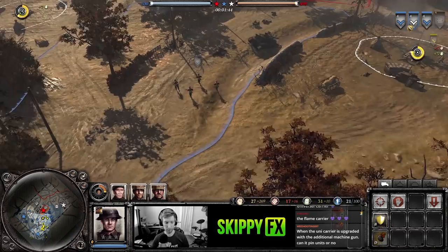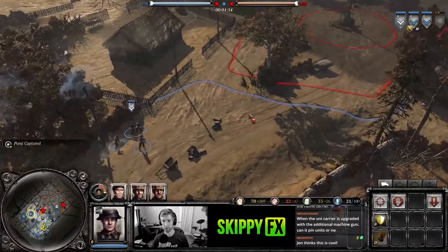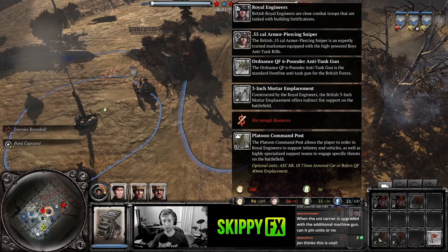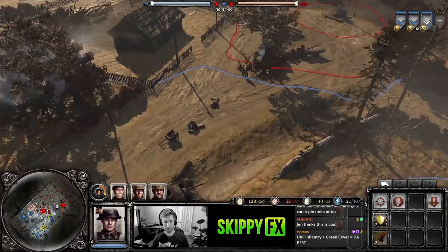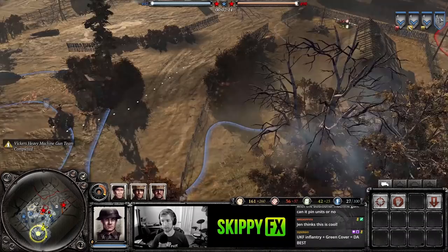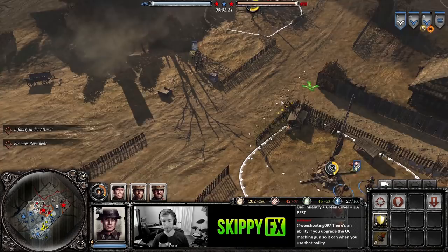Going ahead and getting that MG, making sure we cap this fuel — we want to get fuel production going. The first tech for the British is the Platoon Command Post, and you do have to tech in order. That'll unlock the Royal Engineers, the sniper, the six-pounder anti-tank gun, and the mortar emplacement. The emplacements do have to be built by engineers, so you'll need an engineer on the field first.